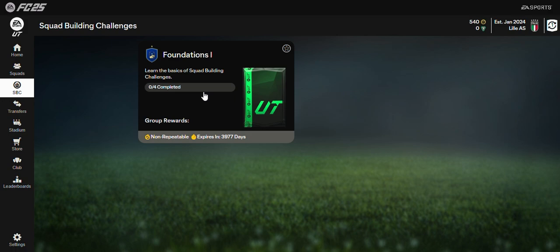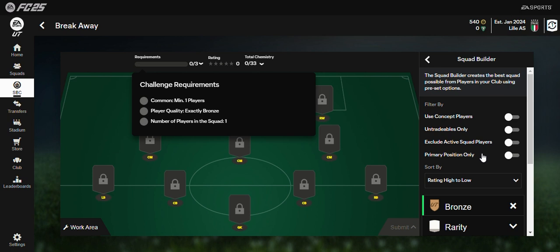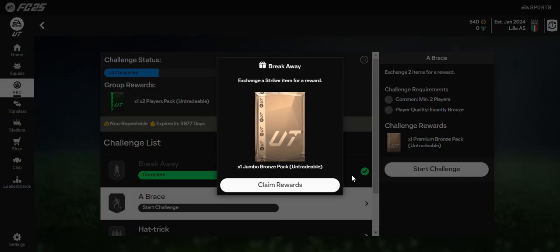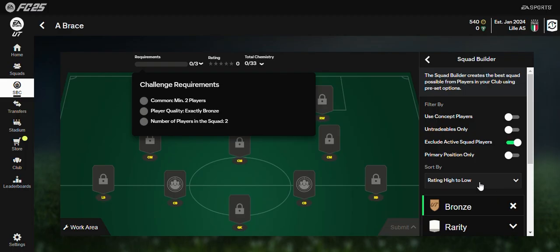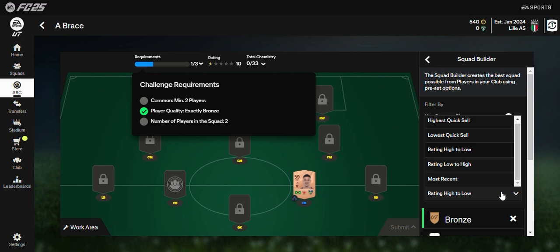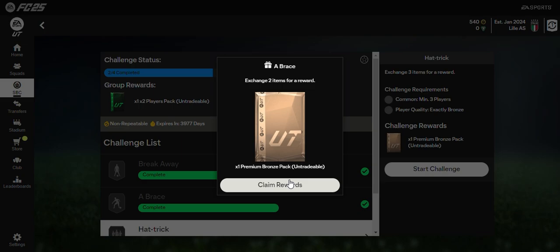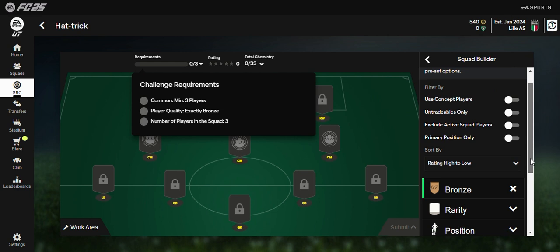Let's quickly complete this SBC — it just requires bronze players so I'm putting those in and submitting. The next one requires a full squad so let's use the squad builder, sorting low to high. For some reason I feel like building a squad is faster on the web app compared to console or PC.